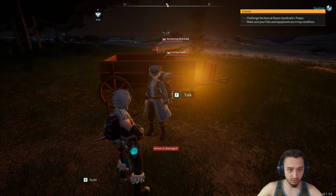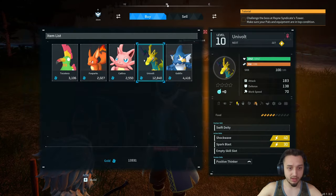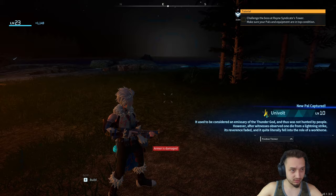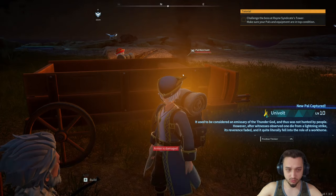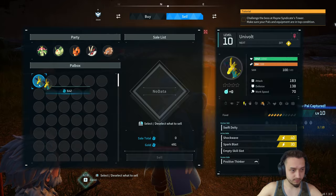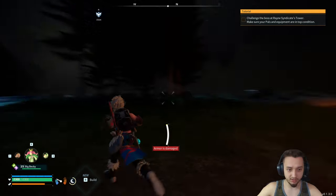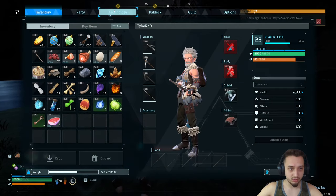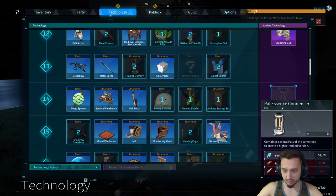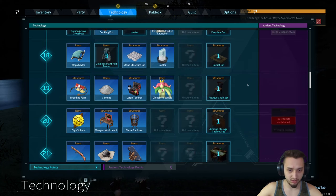I could probably sell some stuff and get a little bit of money, or just take some of these pals in the vicinity and sell them. This guy's already volunteering — 300, it's better than nothing. We'll sell the nightwing — he doesn't have anything special anyway. That's 1,245. We need about a couple hundred more. We have a lot of chickens — not gonna need all of these. Now we can buy this Univolt, let's go!